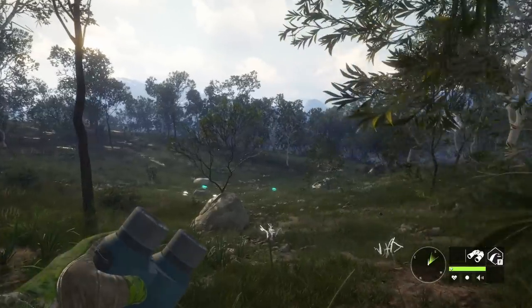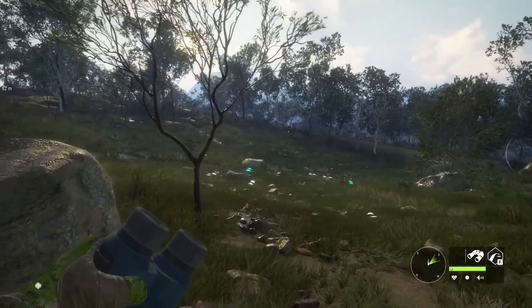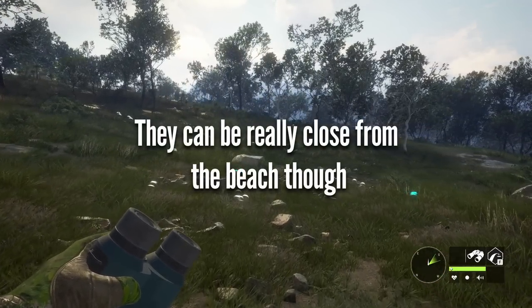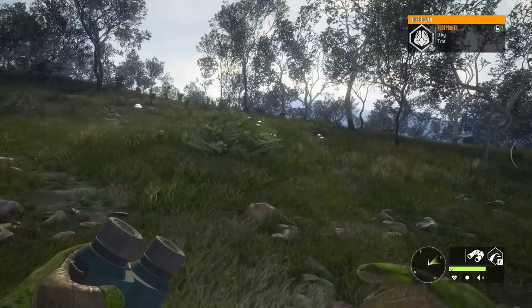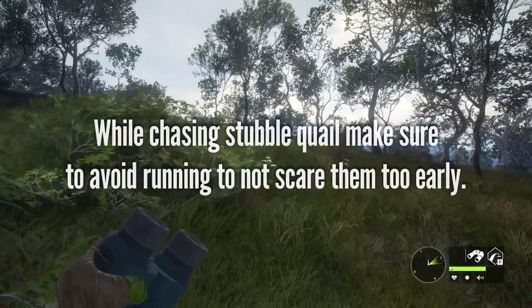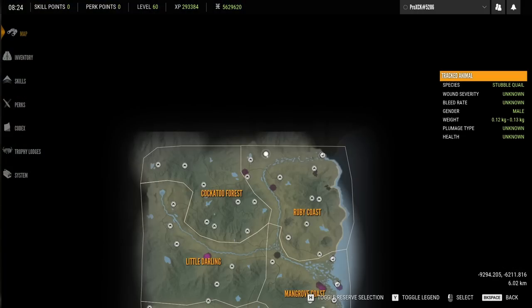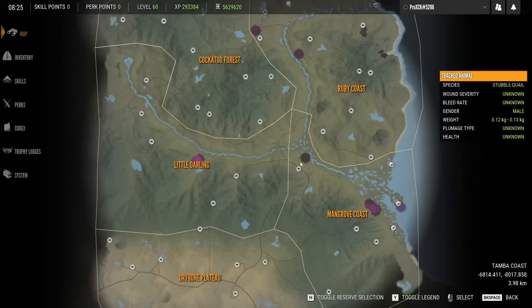The stubble quail, just like most upland birds, is a species that is not exactly easy to hunt. The home range of these guys basically covers the entire map — there's not a single place without stubble quail except for the coast — so their zones can be found anywhere around the map, and that doesn't necessarily mean they are easy to find because they are quite spread out. There are some places where you have a higher chance to come across feed zones and rest zones, for example near these brownish areas next to a river, where the odds of coming across flocks are quite high.